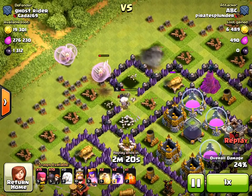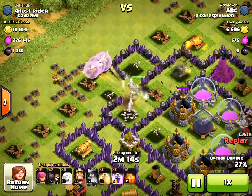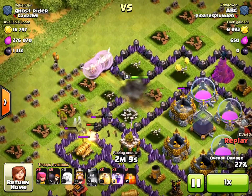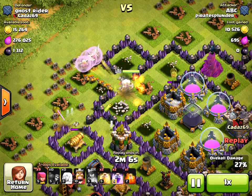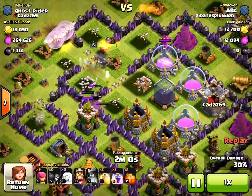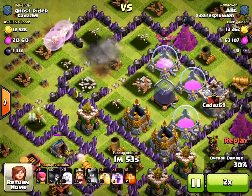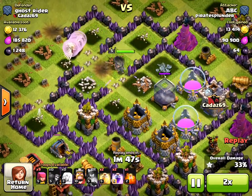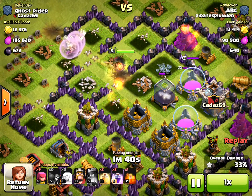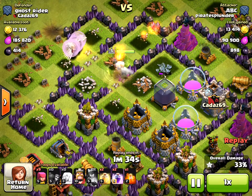Now there's a pretty clear path up the middle, but there are some high hit point buildings. I had to use her special ability to get healed up again. I send all my wall breakers in to blast the path up the middle because there's a lot of loot in there. I speed it up — she's taking out the elixir storage and then moves on to my real target: the dark elixir storage.